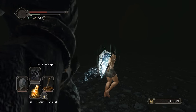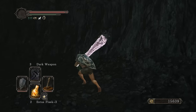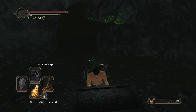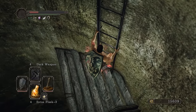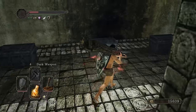Got a Soul of a Giant and a Forgotten Key. We'll also need that Soul of a Giant to fight Vendrick. Getting the DLC key - jumping down, healing, rolling back up the ladder, opening the door. Dragon Town - that's the DLC key for the Sanctum.